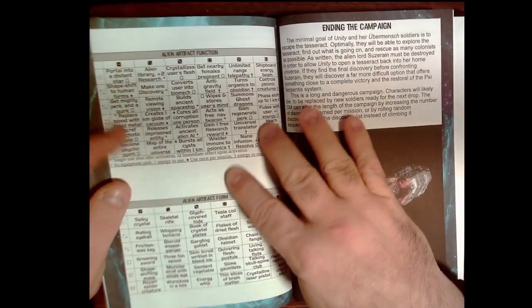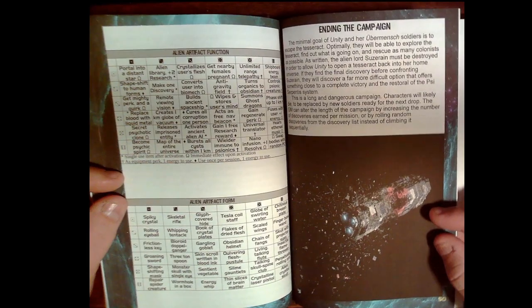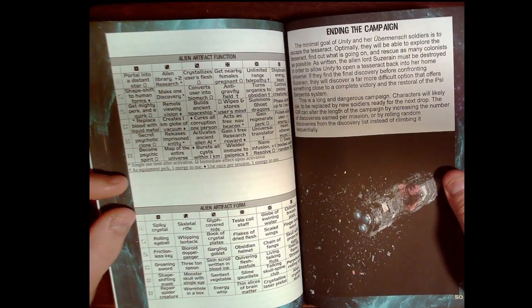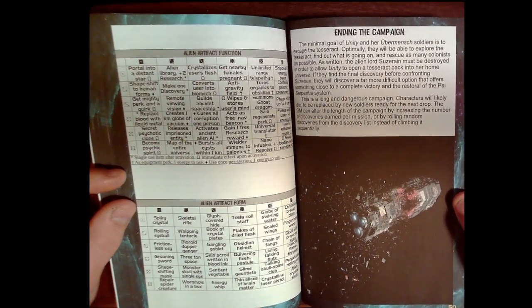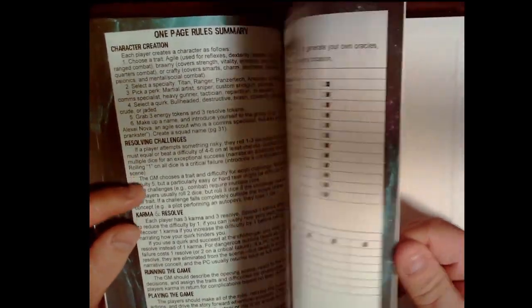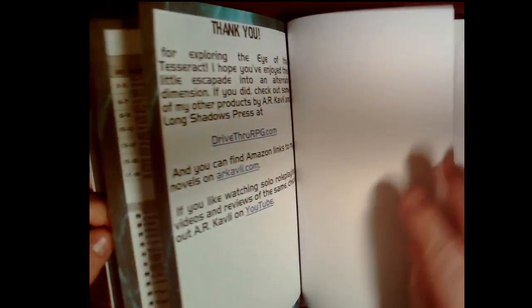There are 15 Discoveries you make as the campaign goes on, and you have to work through them to learn how to defeat the final threat and get out of there. There are also Artifacts you can discover — some are one-use, some multiple-use, some are not happy things to happen to you, and some are really cool. There is a discussion about how to end the campaign, alongside an image of a menacingly blown-apart spaceship.